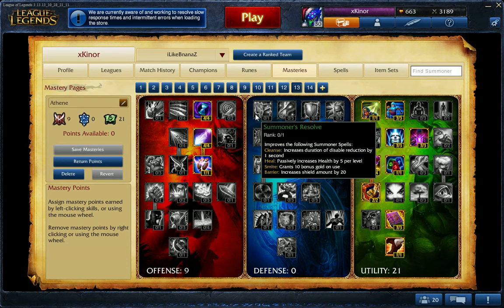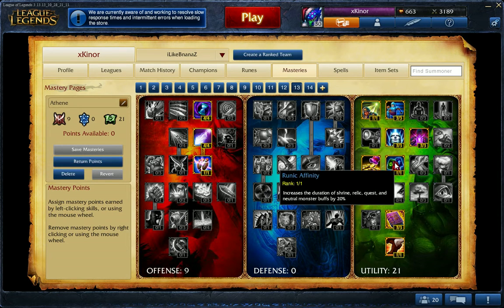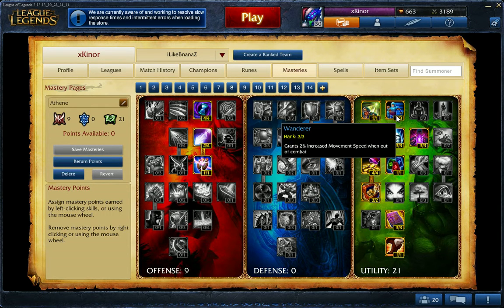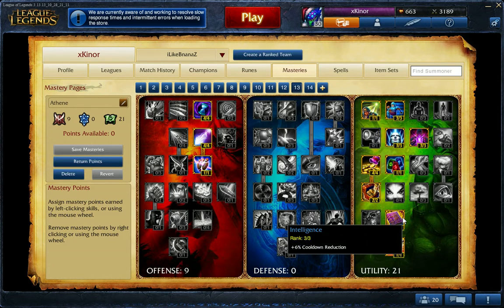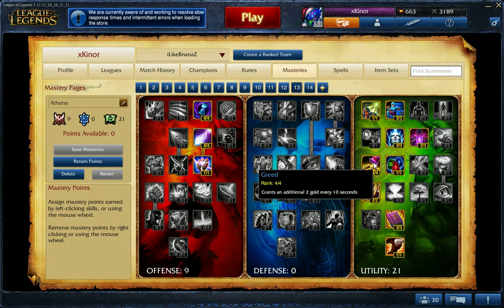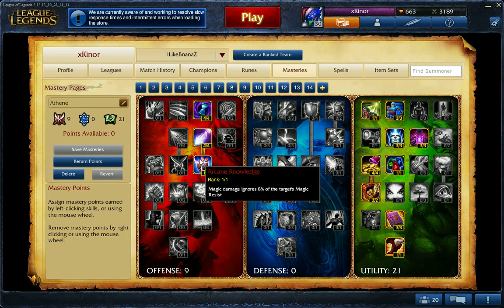For masteries we have a 9-0-21, with 21 in utility to get more gold at the beginning and more gold every 10 seconds. We have more buffs, more movement speed, more cooldown reduction. That movement speed combined with the basic increased movement speed of Ryze from a recent patch actually creates very good movement speed, very good for engaging because he has a very low range.